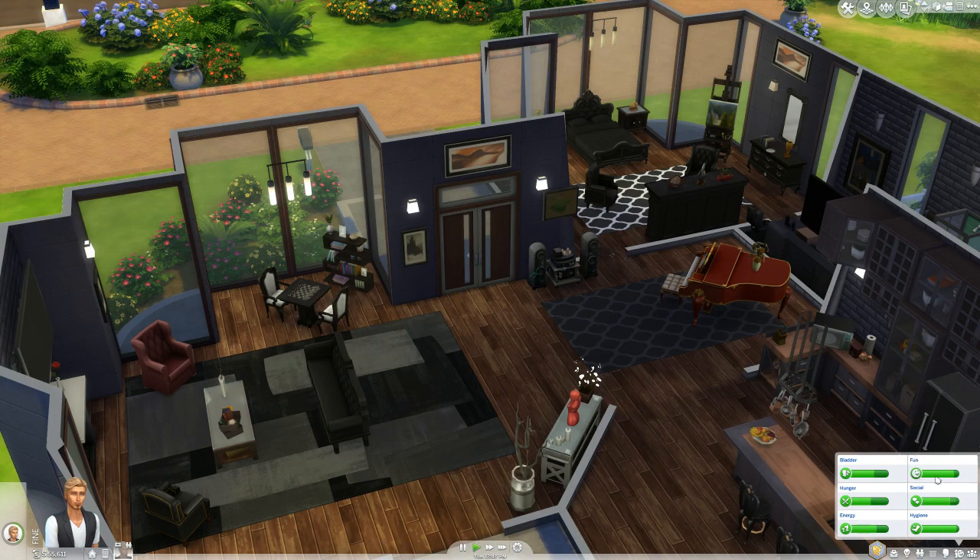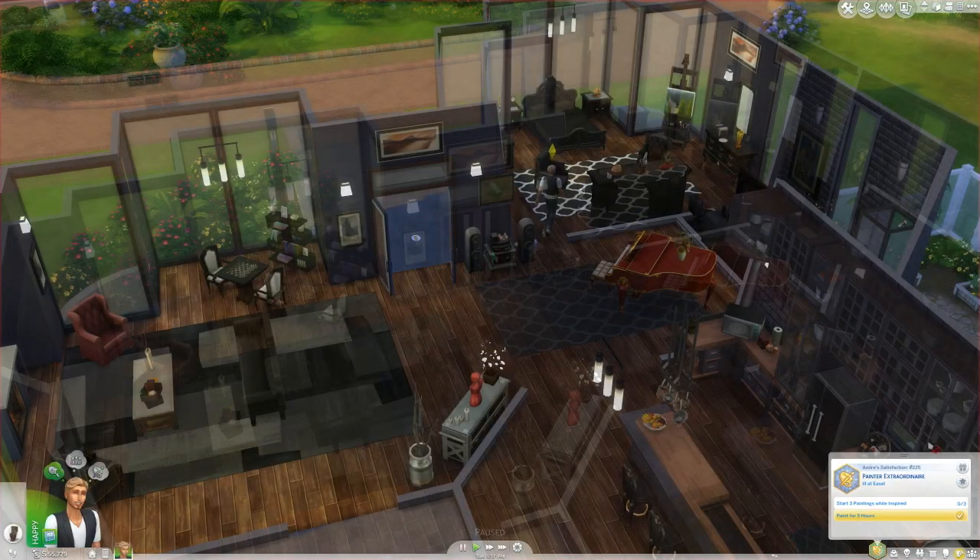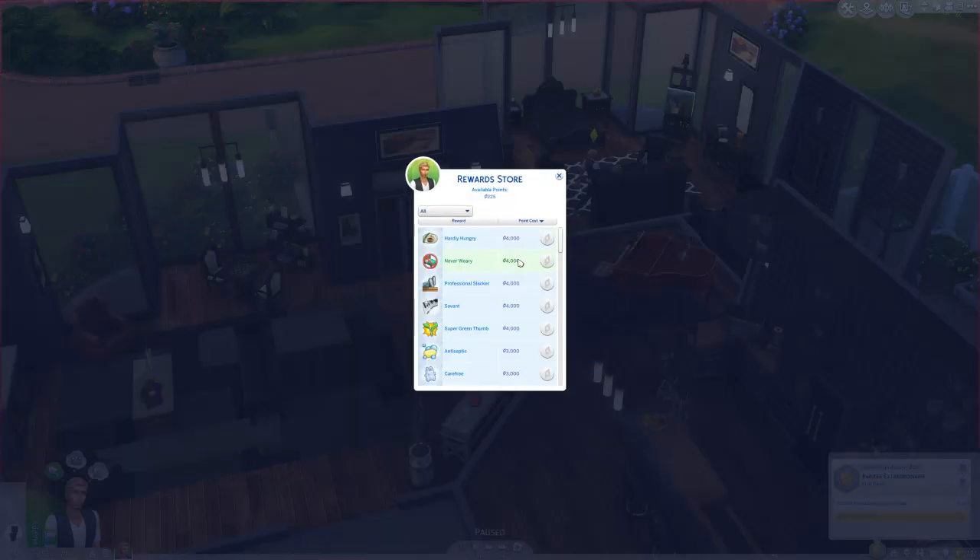If you do want them to work hard, I would recommend the carefree trait, as that will keep your sim from getting tense. The carefree trait can be purchased from the reward store for 3,000 points.